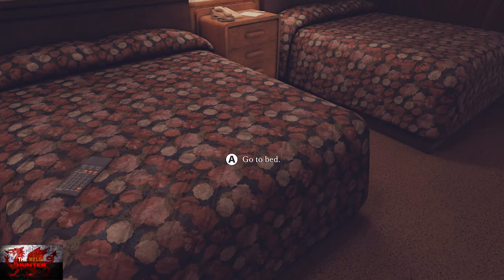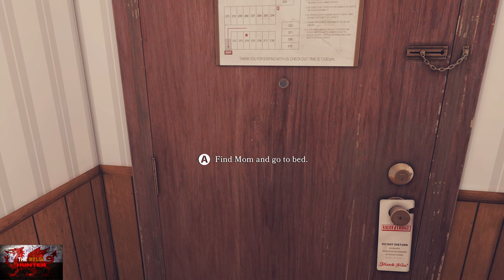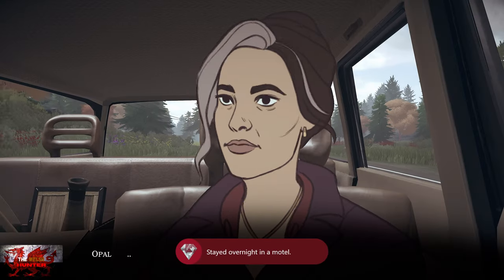Interact with the door to find mom and go to bed. That's the 'Room Service' achievement done. We've only got three achievements left with less than 10 minutes to go.